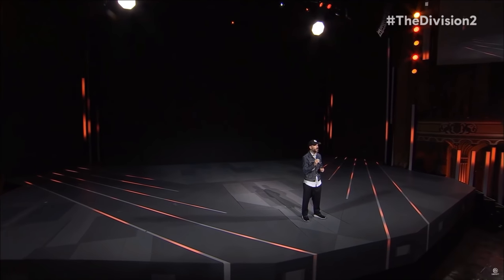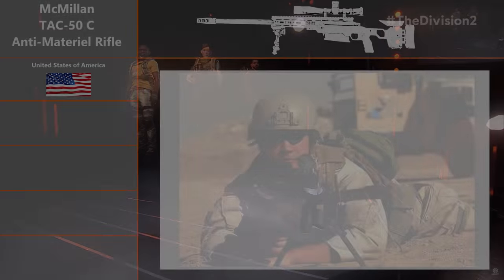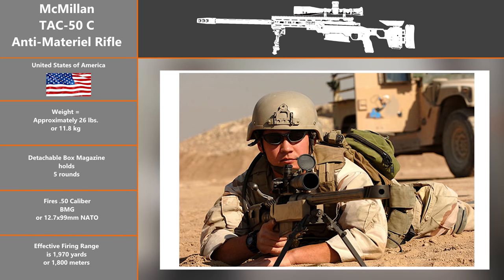Before we get into this analysis, here are some basic real-world statistics for the TAC-50. The country of origin is the United States of America. Weight is approximately 26 pounds or 11.8 kilograms. The detachable box magazine holds five rounds. The cartridge fired is the .50 caliber BMG, or 12.7 by 99 millimeter NATO, and the effective firing range is 1,970 yards or 1,800 meters.